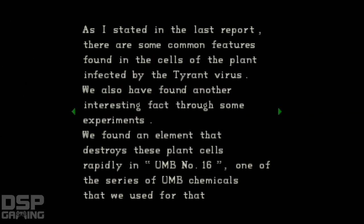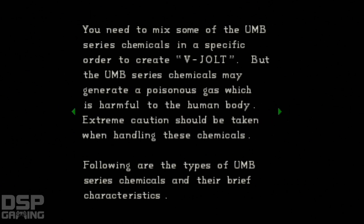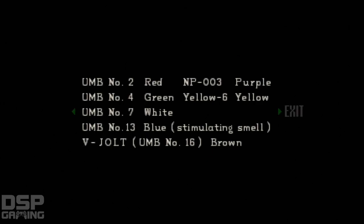The V-Jolt Report. As I stated in the last report, there are some common features found in the cells of the plant infected by the tyrant virus. We found an element that destroys these plant cells rapidly in UMB number 16, one of the series of UMB chemicals. We named UMB number 16 as V-Jolt. It will take less than 5 seconds to destroy plant 42 if we put V-Jolt directly on the root. You need to mix some UMB series chemicals in a specific order to create V-Jolt, but they may generate a poisonous gas harmful to the human body. UMB types: number 2 is red, number 3 is purple, number 4 is green, 6 is yellow, 7 is white, number 13 is blue. V-Jolt is number 16. And that's all according to the formula that we wrote down.